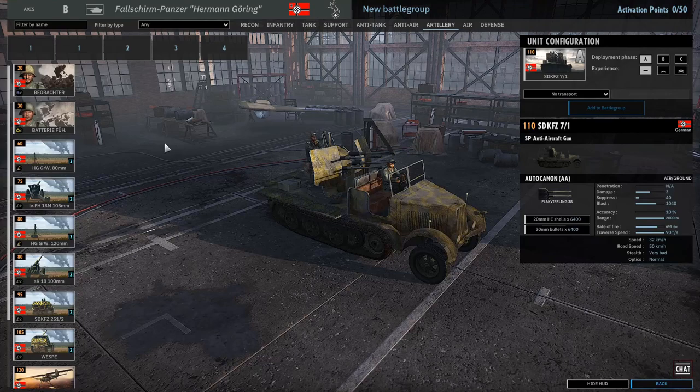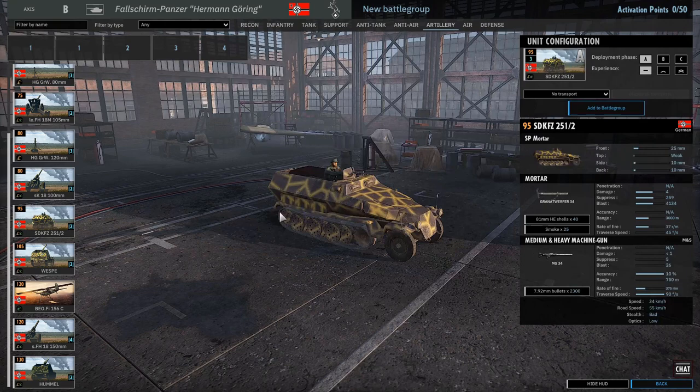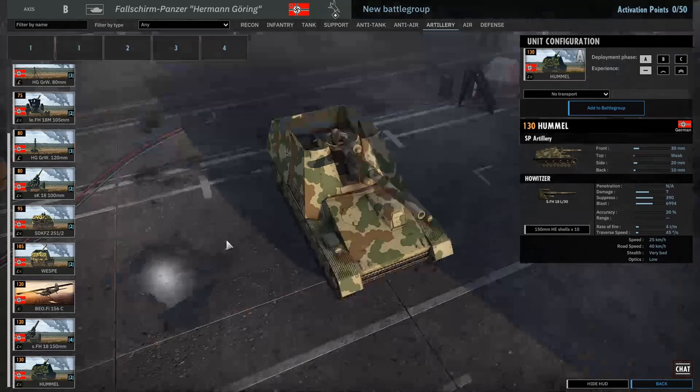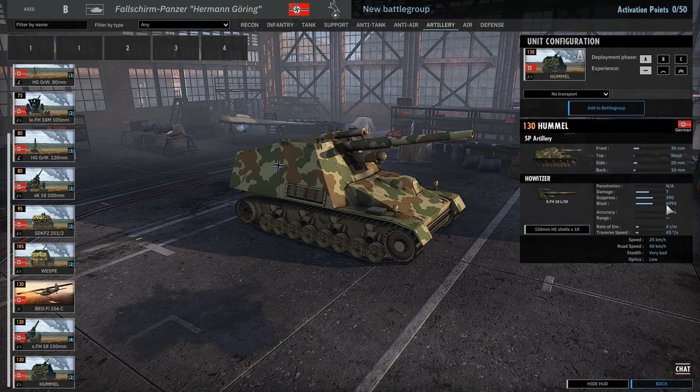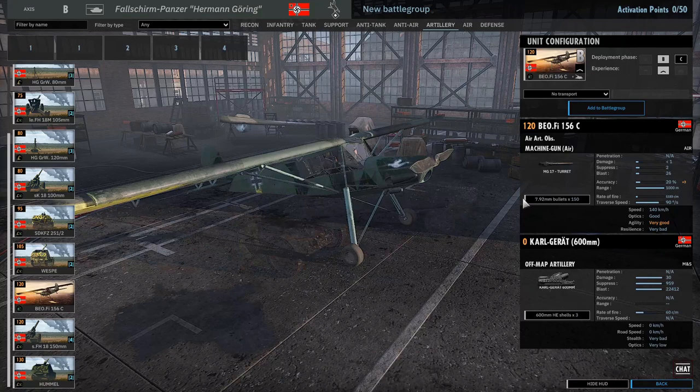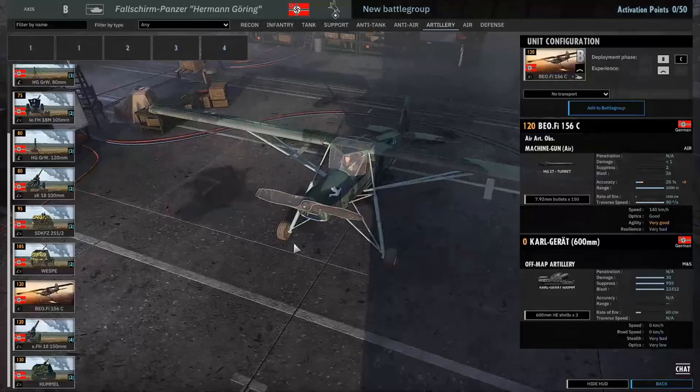Artillery - what have we got? Mortar half-track with 40 shells - easily your A-phase artillery pick. With 40 shells you're not arguing with that, you don't need a supply truck in A phase, saves your card. Wespes - I always struggle to take the Wespes. Hummels - fantastic, love the Hummels. Beautiful heavy artillery pieces. They've also got the sFH18/150mm, which is the actual gun from the Hummel - same stats but static. And here we have it - the 600mm off-map, attached to a biplane, the Fieseler Fi 156C. The Karlgerät.